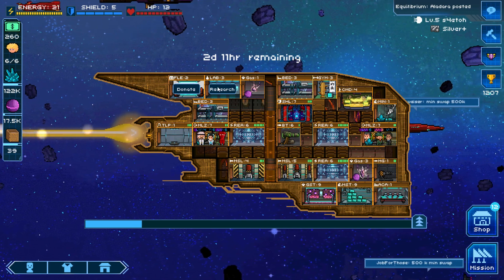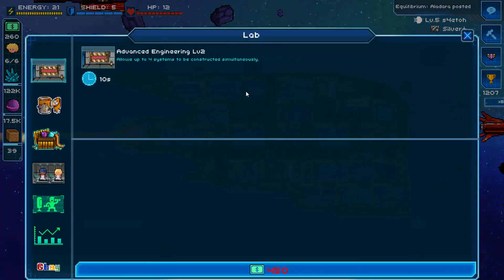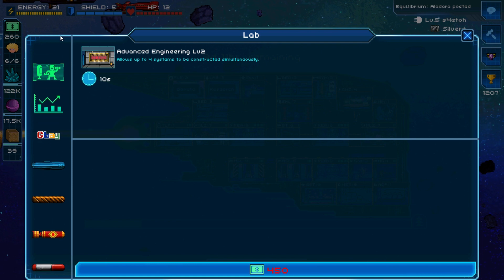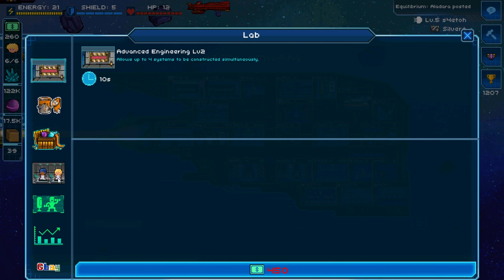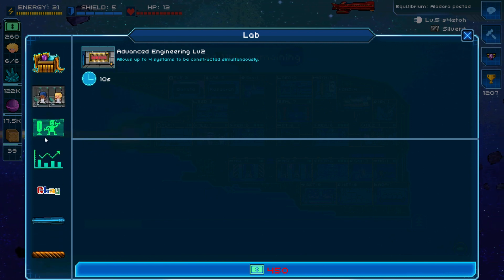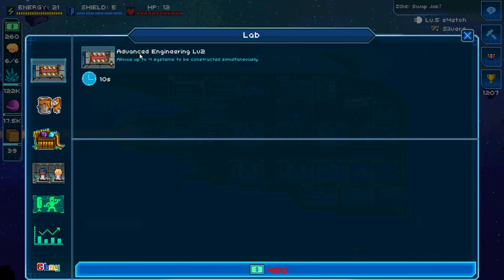The tenth and final tip is to keep on researching. Research is done by building the lab room, which lets you research many different technologies. Even on my main account at ship level 11, there are still a lot of things I haven't researched because it takes so much time. Start early and begin researching different things as soon as possible. If you have Starbucks, focus on leveling up your engineering, as this allows you to construct more systems simultaneously and speeds up your overall game progress.